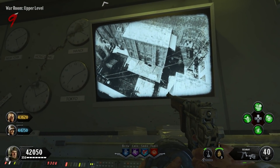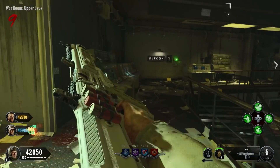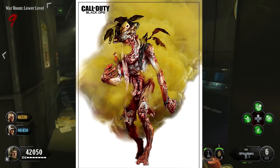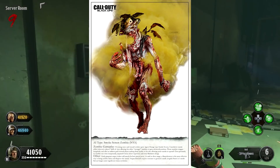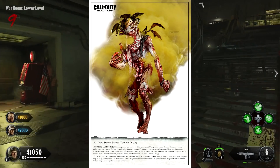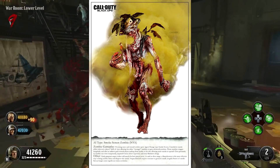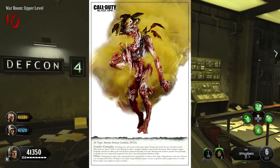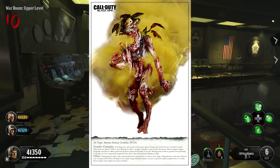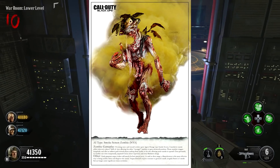These are all super interesting. As he says, these were intended to be used in the original Black Ops. Looking at them, they don't look exactly like any zombie we have in the game, but as he says, all but one of them were actually used, just changed slightly. So the first one, which is my favorite, was the Smoke Screen Zombie. It says the festering sores and wound cavities spew an Agent Orange type smoke screen. A cumulative smoke effect obscures the player's field of view, allowing for other stronger zombies to gain advanced positions. These zombies stagger irregularly and take an indirect path towards players, making them harder to hit and also allowing more smoke to spread. Close proximity to the zombie can cause temporarily impaired vision with short exposure, and even blindness with longer exposure.